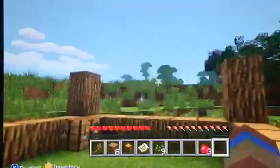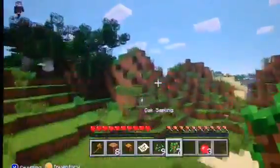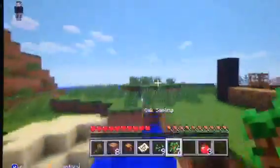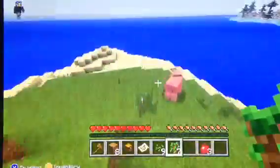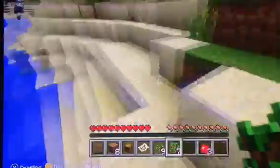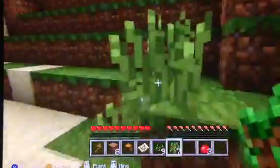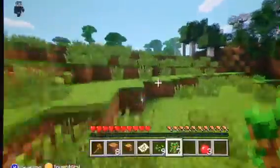I used almost all my wood. I got some oak saplings now — I'm going to place them down around the water so they might grow faster. I'm not actually sure if they grow faster near water, but I'm going to try it.